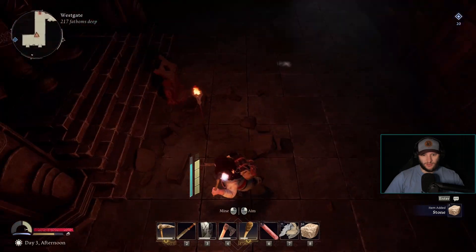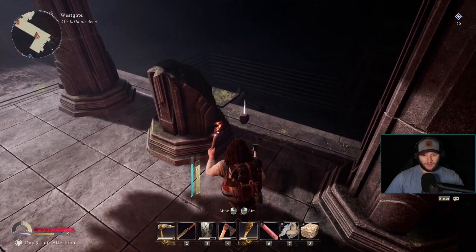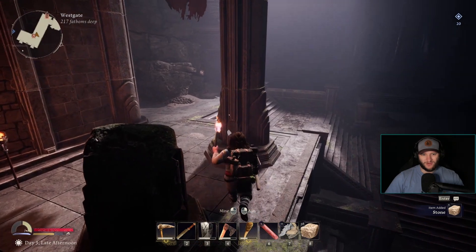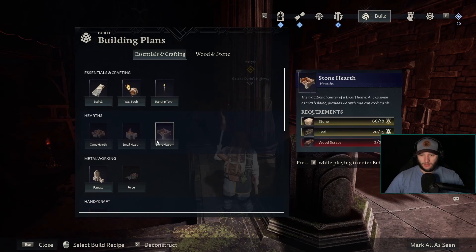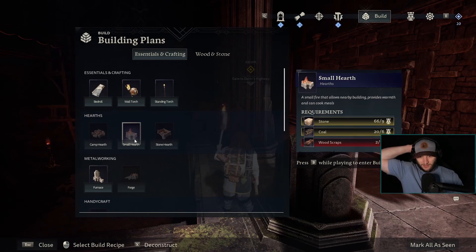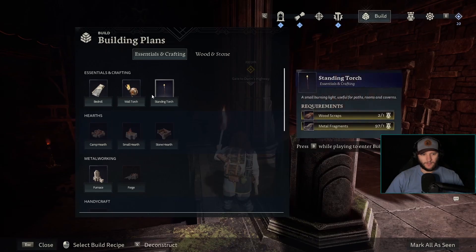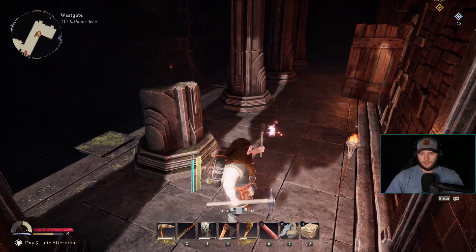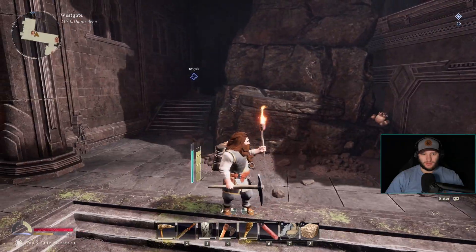Just to make sure this whole interior looks nice. It's kind of funny that you can't build far away. Does that mean I could build hearth after hearth farther out that I could then use to build close? How much is a simple hearth? It allows nearby building, allows some nearby building. Does this one allow - allows building a small encampment. I don't know what that means, is it just the distance around me that I can build?